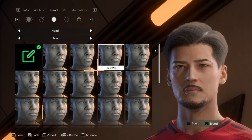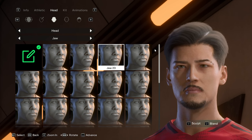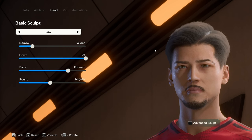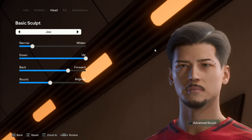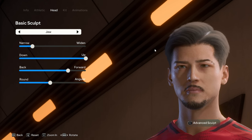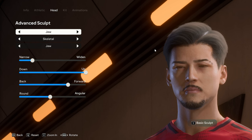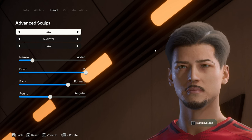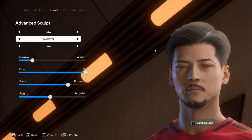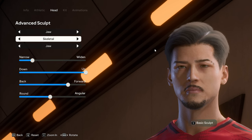That is what I selected before I started the sculpting. If you are on Xbox press Y, if you are on PlayStation press Triangle to go into it. This is the basic sculpt for the jaw — you guys can pause the video here and copy that. Then we're moving to the advanced sculpt using the same button. I'm going to start with the skeletal frame — there's skeletal, flesh, and fat.